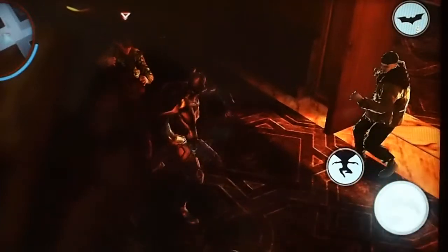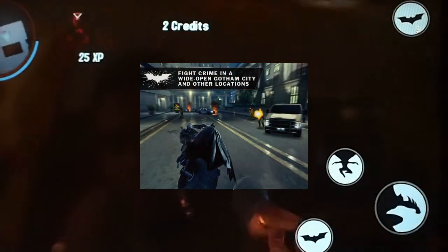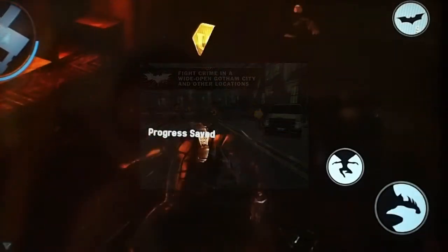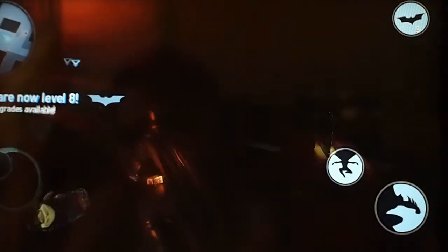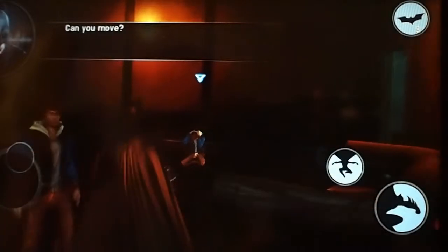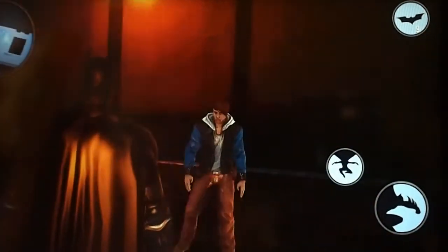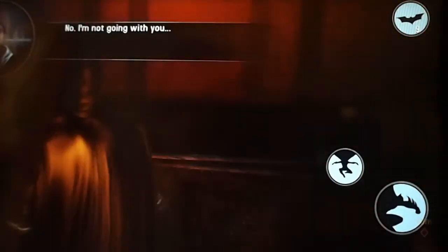One of the most impressive scenes — which I don't have footage of unfortunately — is Batman riding on his bike. That's really awesome. You zip around and you can see all the highlights, the high-quality textures, and the motion blur. It was really amazing. I think it might actually look better than Nova 3, and Nova 3 was really good looking. So keep that in mind.